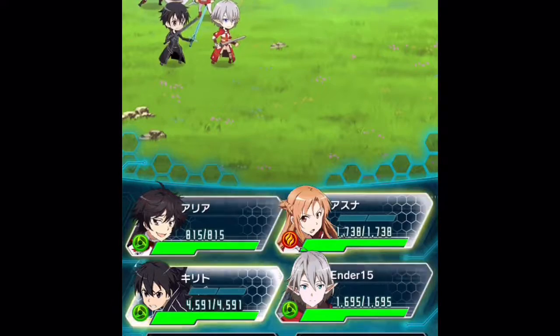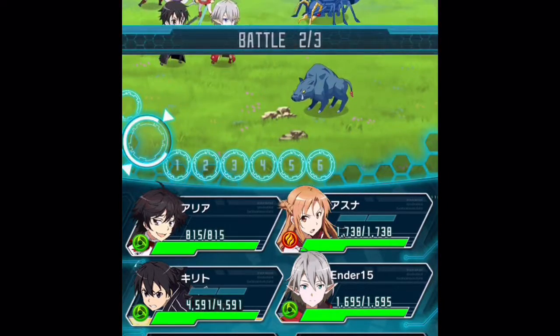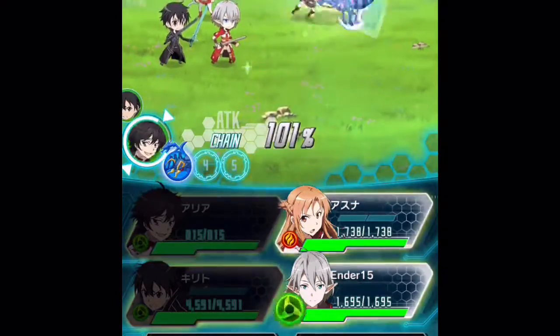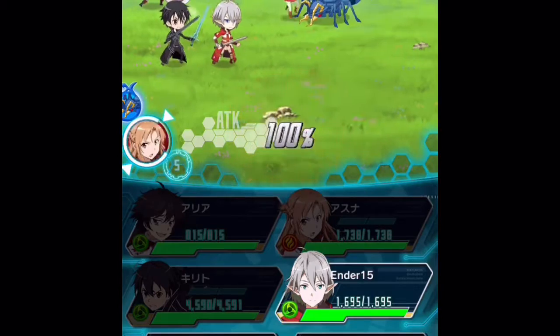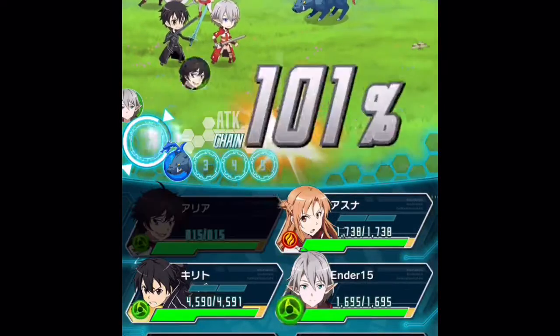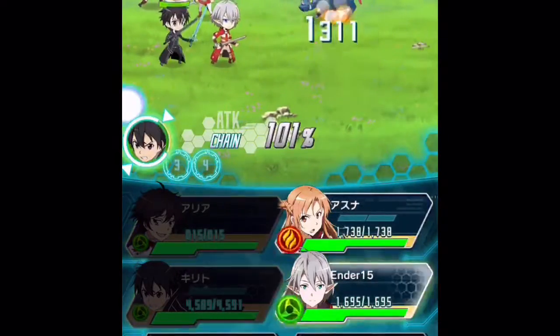The orange bar that starts building up underneath the characters — like you can see for Kirito — that's building up for a Sword Skill. When the blue bar fills up, which is only for three or four-star and above, then you can use an assist skill which helps all your people. That was all in the tutorial, and I skipped most of it because it was really long.